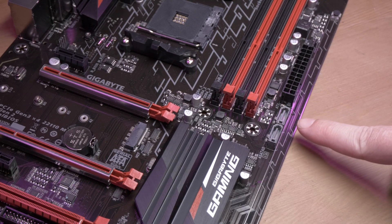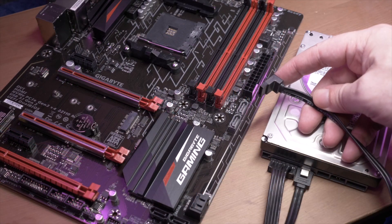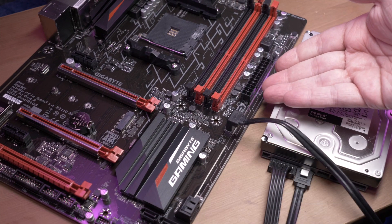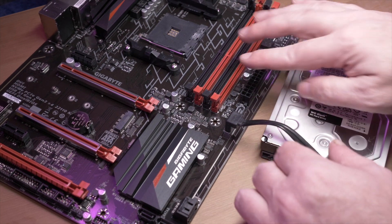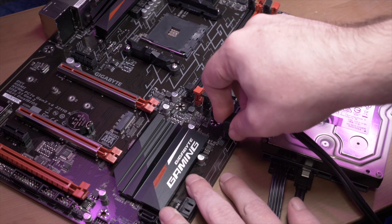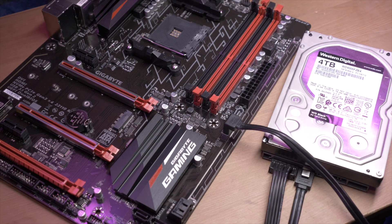The other end of the SATA data cable goes to your computer's motherboard — and you guessed it, you can't get this wrong either. It's keyed the same way; it only fits one type of connection on your motherboard and only fits in one way around. I'm showing you this with a motherboard out of its case just because it makes it easier to show on camera, but you don't need to remove your motherboard from your case to do this. The SATA connections are usually on the right side of the motherboard. If you can't spot it, a glance at your manual will help. If you've lost your manual, most manufacturers have them in PDF form on their websites.